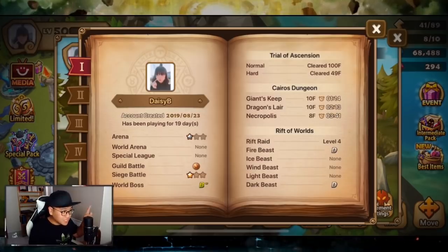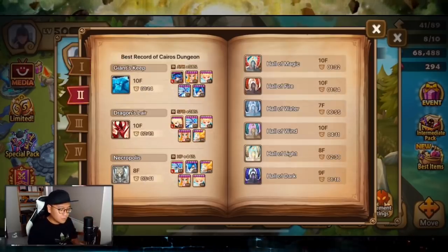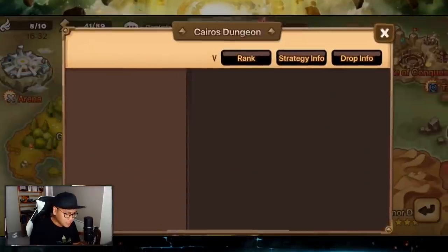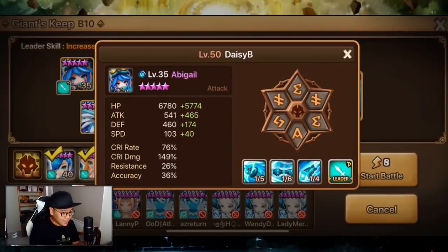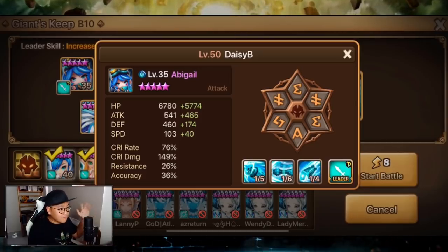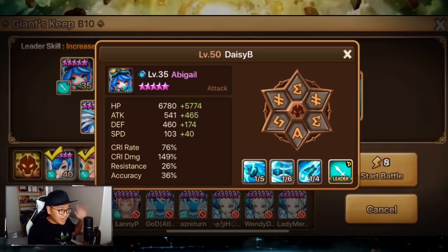First and most important is GB10 progression — 1 minute 14 seconds. That is my team with Abigail as the leader, but Abigail is actually not that important; I can use my Vamp Lord and the results can be pretty similar. This is my Abigail runes — totally broken — speed, good damage, and attack. She's there for the attack leader skill so that my Sigmaras can do more damage.